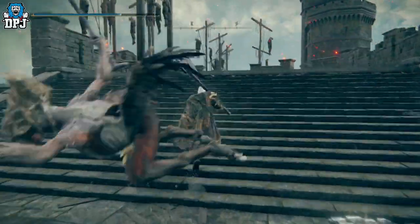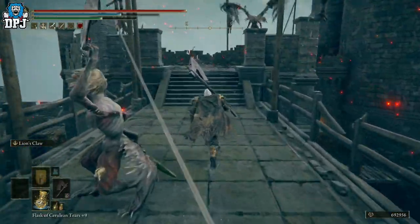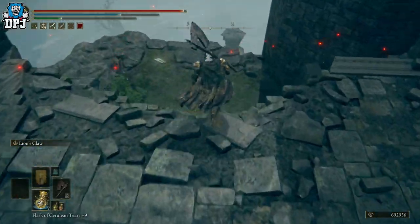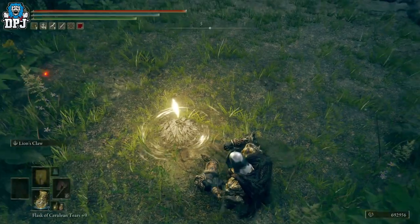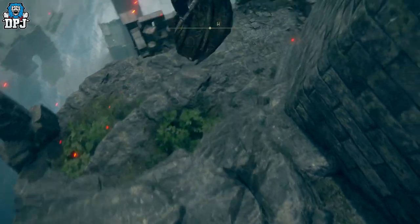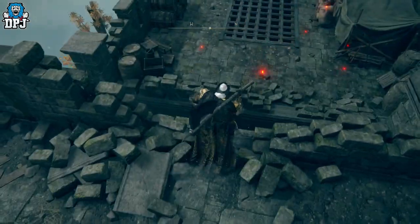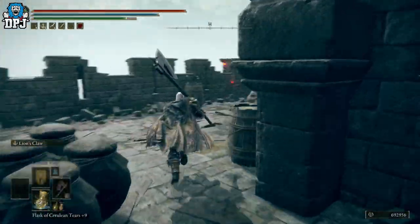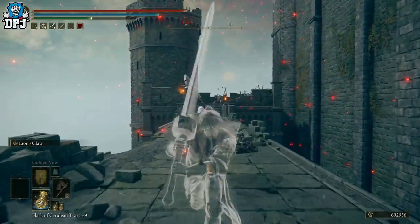Just follow this path, run past all these enemies — do not worry about them. Jump down to your right and there's another grace site; this is the grace we will be farming this weapon from. This is the Behind the Castle grace point. From here you literally just want to jump off down here — there's an enemy more or less at the end of that path. Jump across and then jump down; these big slime balls will attack you, but just run to the end — the guy is right there.